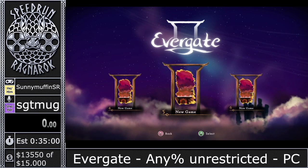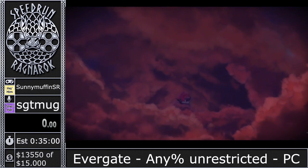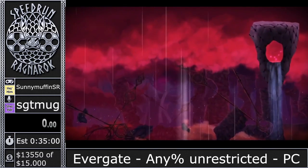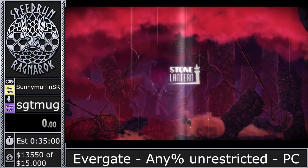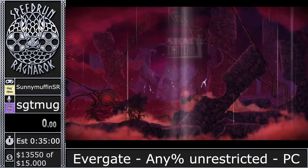So this is Evergate. It is a puzzle platformer by Stone Lantern Games. The game came out on Nintendo Switch a couple months back, and the PC version followed shortly after. It did have a pretty extensive closed beta phase where a lot of the strats were polished, so the speedrun is definitely more polished than you'd expect for a game that came out two months ago.